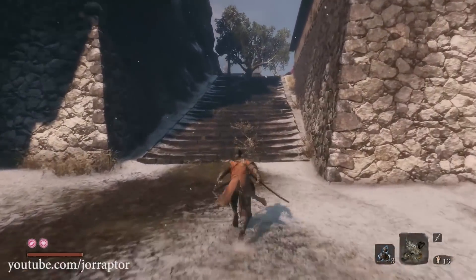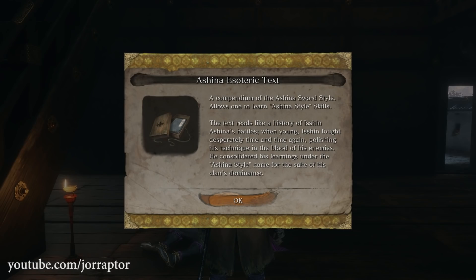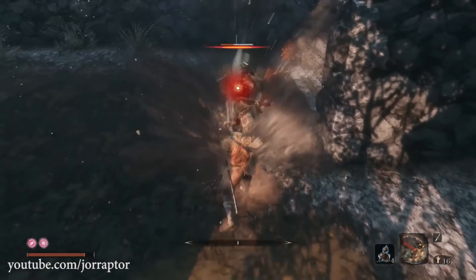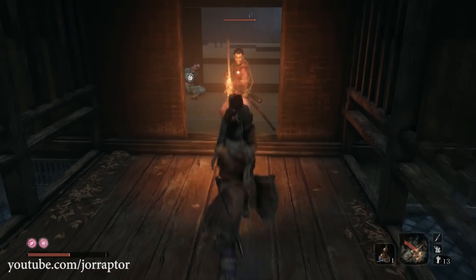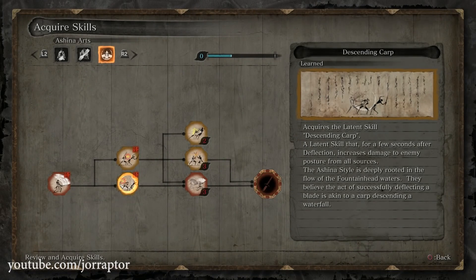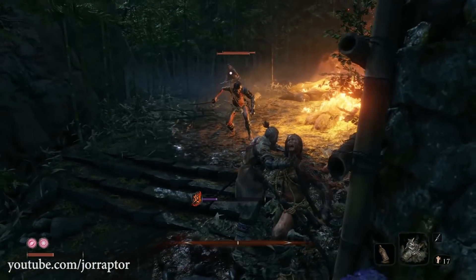Now that you've killed the rats, return to the NPC and you will receive the third skill tree, which already has some nice skills early on. The Easy Monji lets you do high posture damage onto the target while also restoring your own posture — really great for boss fights. Later in the skill tree there's an upgraded version that lets you immediately follow up with another similar attack, making for a great counter to easily break enemy posture. You can combo this skill with the Descending Carp from the Ashina Arts skill tree, which after a successful deflect deals more damage to enemy postures from all sources, including the Easy Monji.